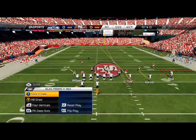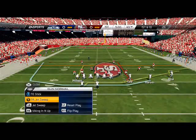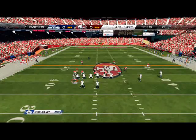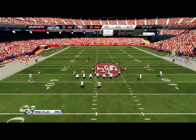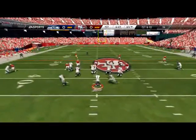In this situation we're going to check out — that was a zone look — so we're going to our zone-beating play out of gun normal in our audibles, calling the PA jet sweep. The cool part about this is when you flip a formation it automatically flips every other formation you can audible to, which is really why we flip the trips tight end in the first place.